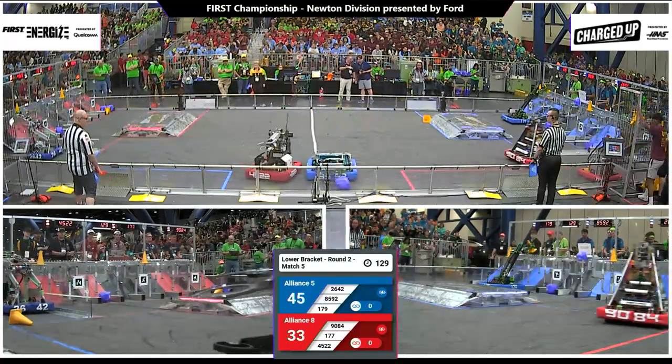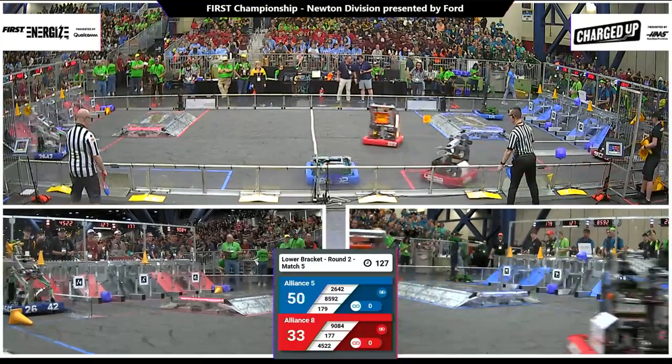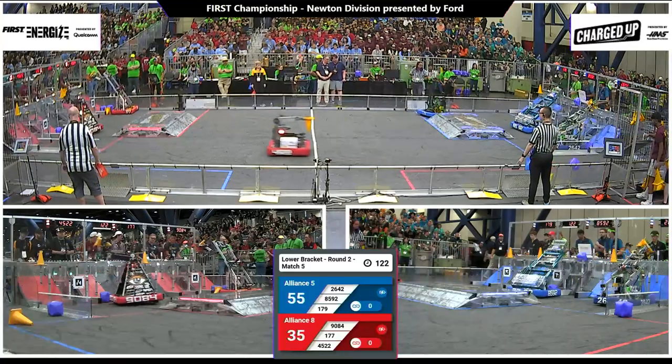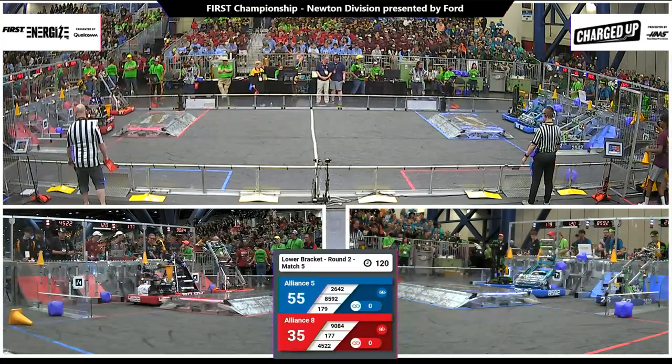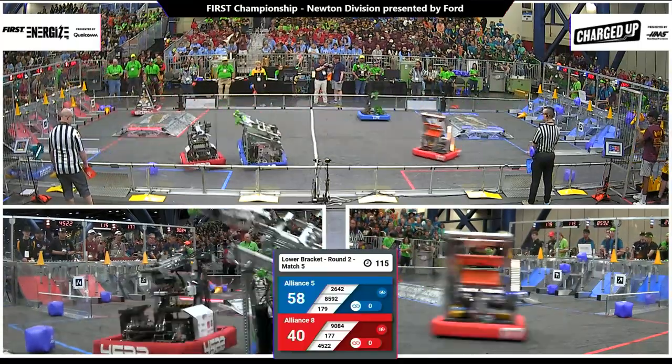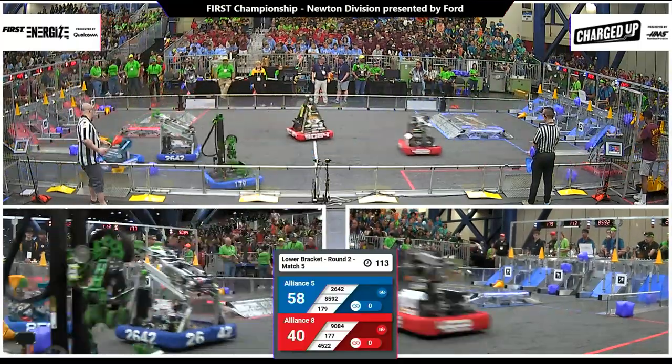Remember, blue is the number five alliance, red is number eight. 26-42 — they've got a cone now for the blue alliance. That is the Pit Pirates. Pit Pirates heading down undefended, trying to put a cone up high for blue — they've got it. 177 puts a cone up high for red. Octobots put a cone at the mid-level for red. 40 to 58.